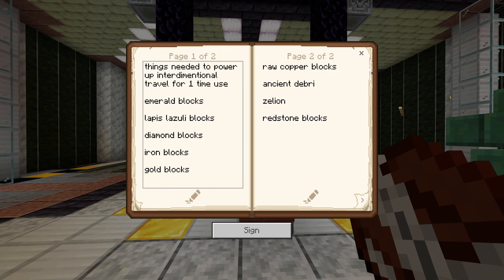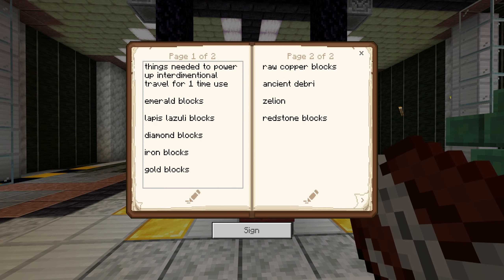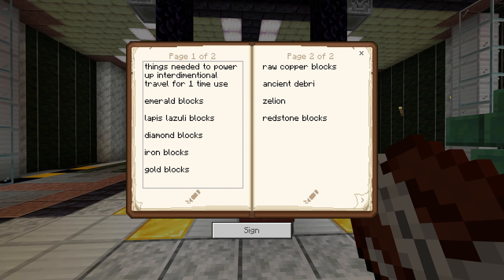So what does it say? Things needed to power up inter-dimensional travel for one-time use — literally says one-time use. So you need emerald blocks, lapis lazuli blocks, diamond blocks, iron blocks, gold blocks, copper blocks, ancient debris, zillion, and redstone blocks. We already got zillion, so that can be checked off.